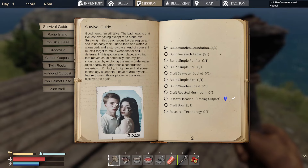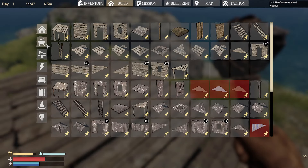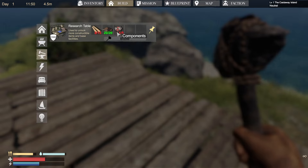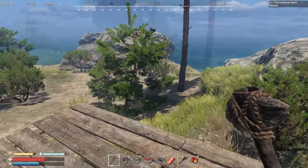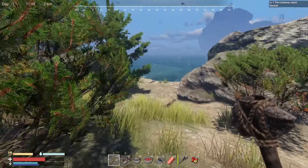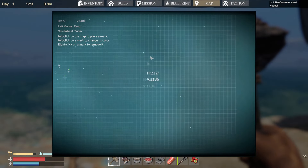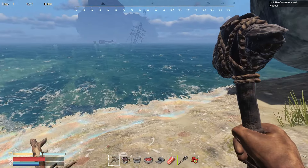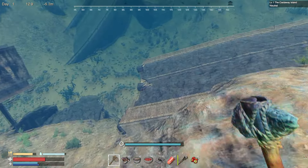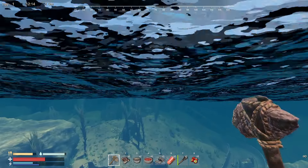All right - build a research table, this could be helpful. Research table, we need some components and wood plates. I've got one. I think we should go back down in the water - have we got a map? Oh my god, that's huge! The castaway island and there's a village there. There's something over there - maybe we could swim over there, let's check it out.